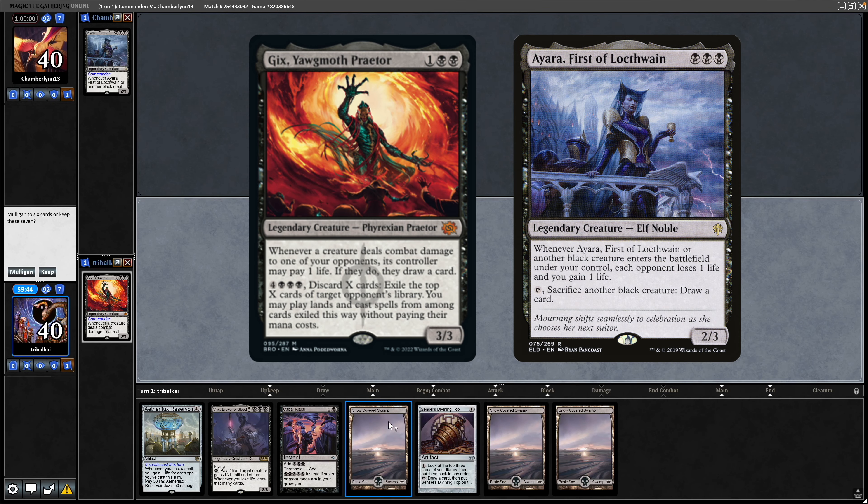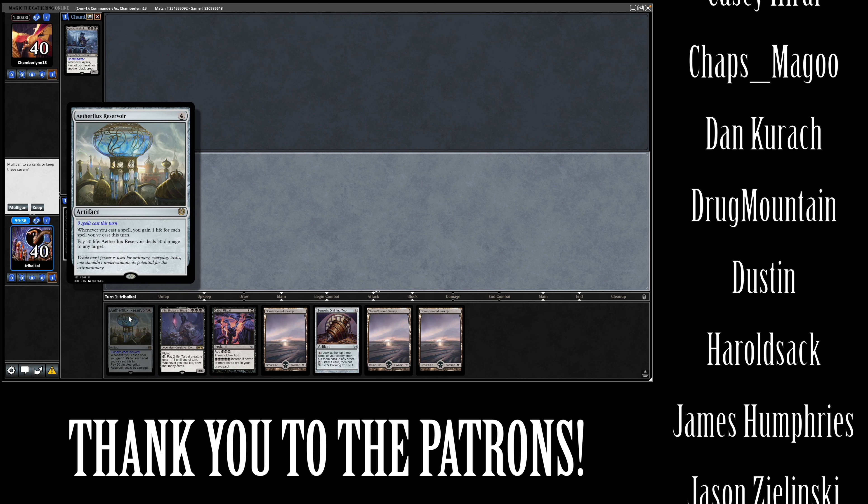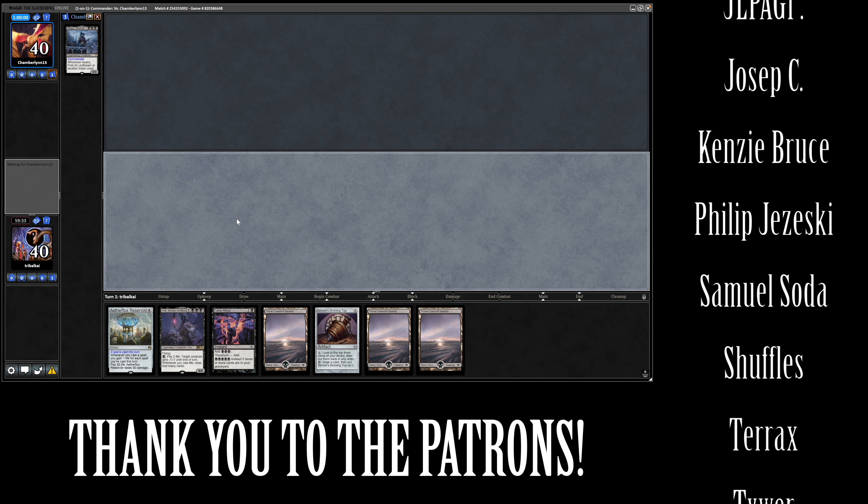Sensei's Divining Top again. We've got Kabal Ritual to ramp. Our opponent did ask for no combo, so we do have the Bolas' Citadel Aetherflux Reservoir combo in here, which I will not go for because he asked for no combo.